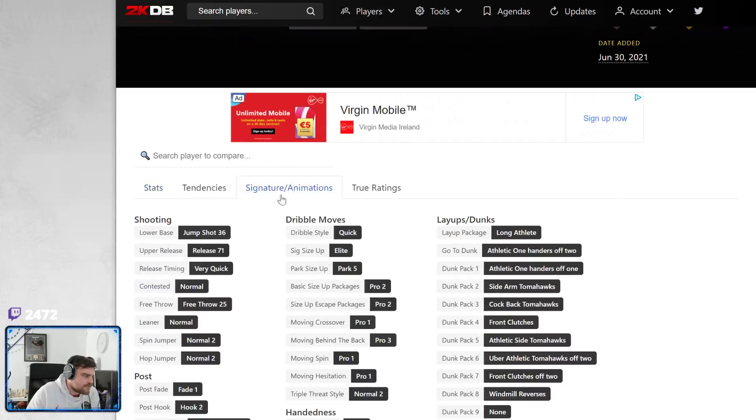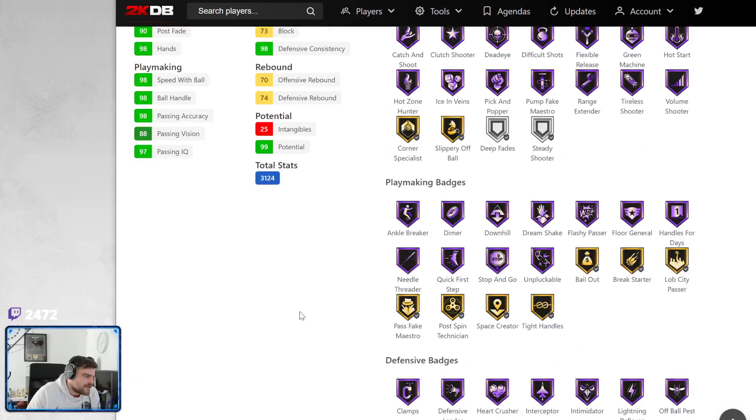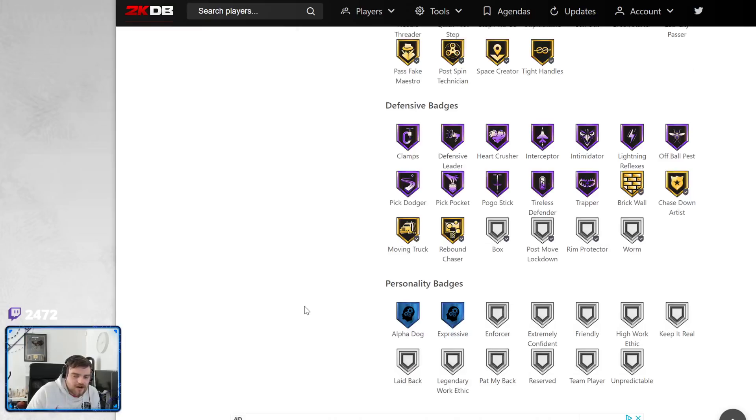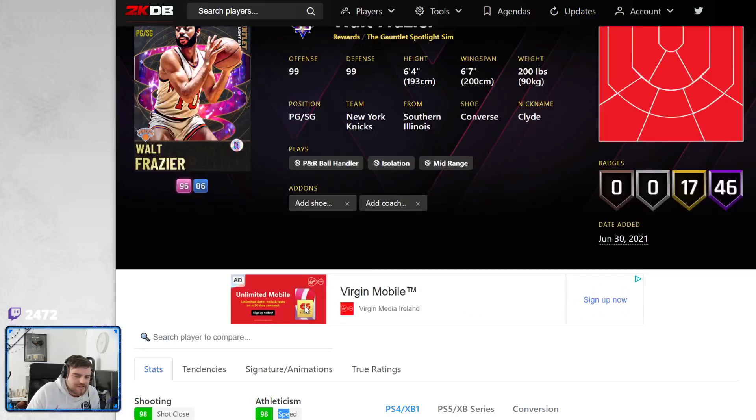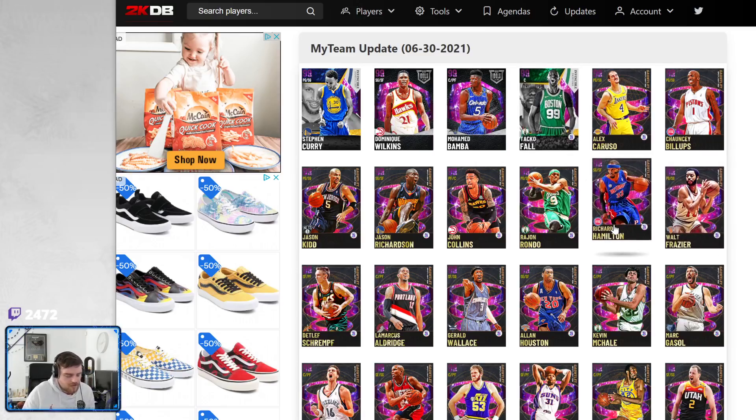We have Walt Frazier. 99 overall. 6'4", 6'7" wingspan. That release is absolutely awful. Pro 3, moving behind the back, Pro 2 escape. 96 three-ball, 98 speed. It's just that release, unfortunately. If you are on next-gen it's fine, but if you're on current gen, it's an unusable release. He's fine — that's the one word I can use to describe him: fine. He's not great. But if you want to use him, go and use him — if you're a Knicks fan, go and use him.